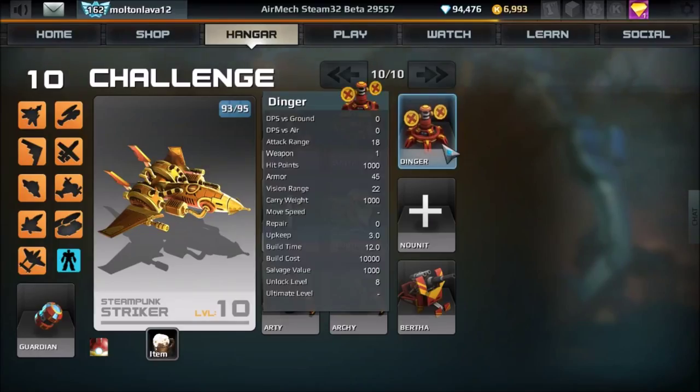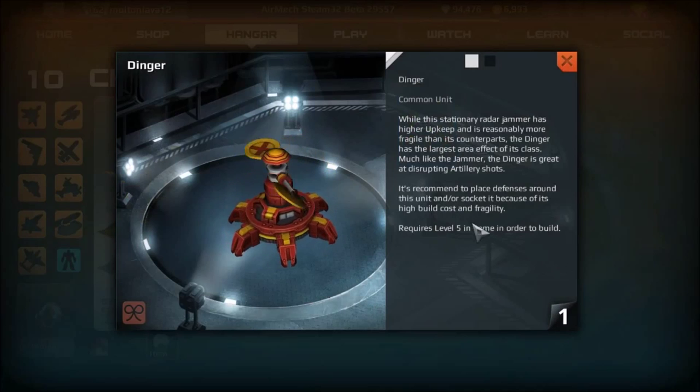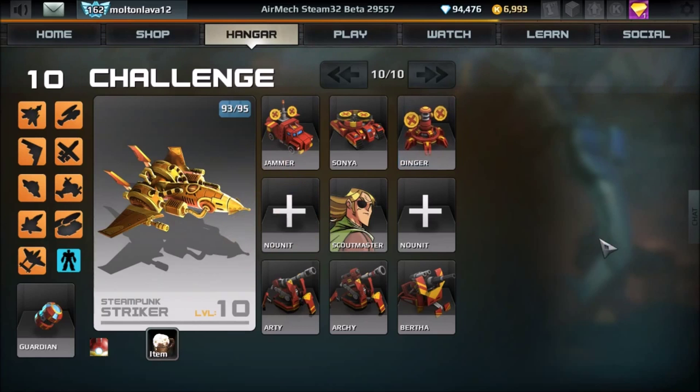The Dinger has a very impressive jamming range but is immobile — it is a socketable unit and very expensive at 10,000 in-game credits. You have to be in-game level five to build it, one level higher than the Sonya. It has more range than the Sonya, although it has less armor and is immobile.